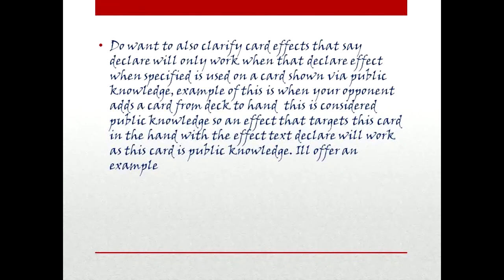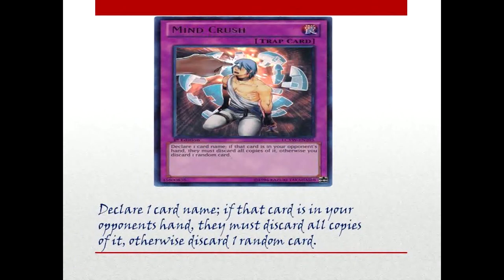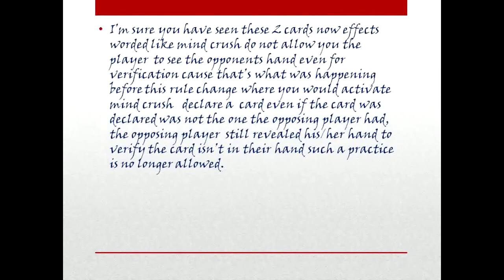An example: when your opponent adds a card from the deck to hand, this is considered public knowledge. So an effect that targets this card in the hand with the effect text 'declare' will work, as this card is now public knowledge. Reinforcement of the Army: Add one level 4 or lower warrior-type monster from your deck to your hand. MIND CRUSH! Declare one card name. If that card is in your opponent's hand, they must discard all copies of it. Otherwise, discard one random card. Effects worded like MIND CRUSH no longer allow the player to see the opponent's hand even for verification — that was what was happening before this rule change, where you would activate MIND CRUSH, declare a card, and the opposing player would reveal their hand to verify. That practice is no longer allowed.